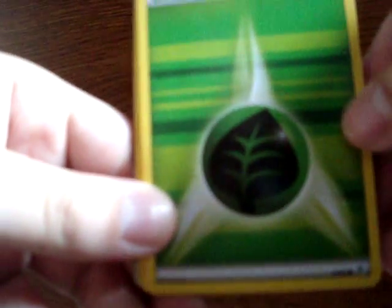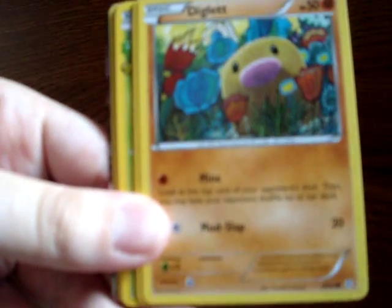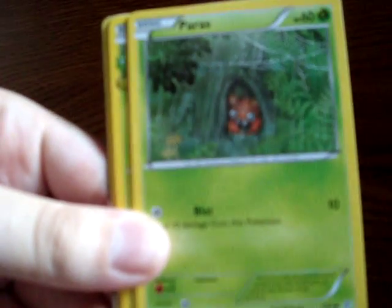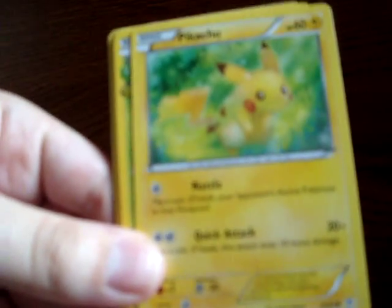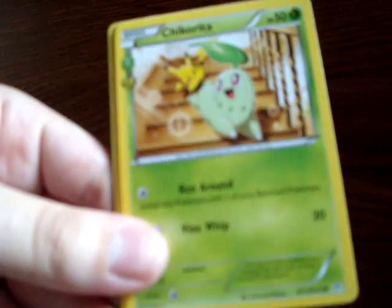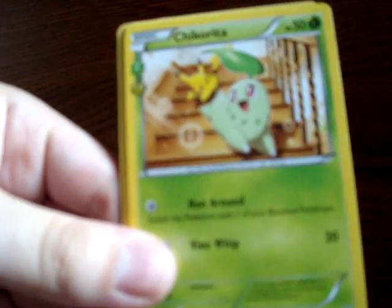Starting off here, some Grass-type Energy. We have a Diglett. We have Paras. We have Pikachu. Then we have Chikorita, a Radiant Collection card.